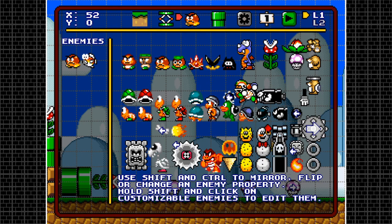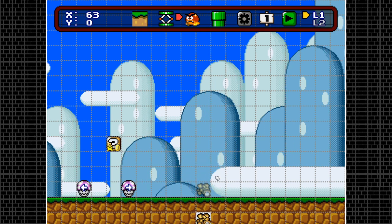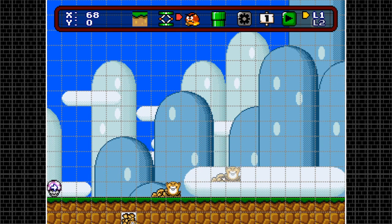Next is the Monty Mole, a much more interesting enemy. You leave a cutout in the ground, place the Monty Mole right in the hole, and it will generate a tile automatically. If you hit control you can change to the ground spawner. There are several different mole types in this update: the normal one, a big Monty Mole which spawns from the wall, and one that spawns from the ground.